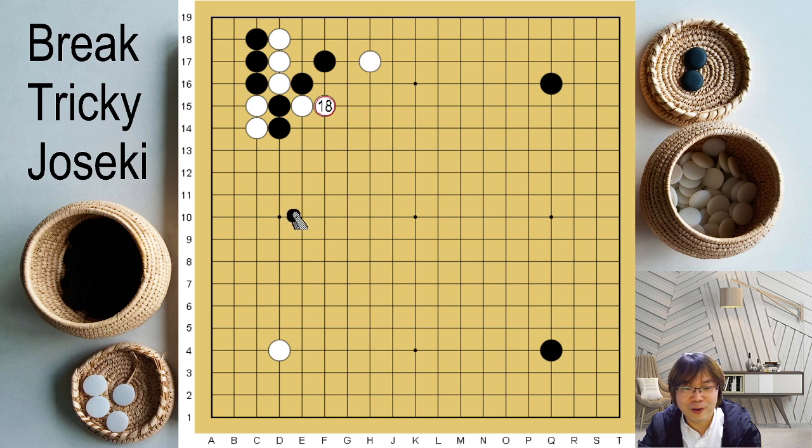Even though the ladder is better for white, you don't need to be worried. You can just extend here. Here it is possible to connect. If black plays here, white can block here — this time black cannot play here because it's a ladder. But now what you can do is make white become a fat shape. They are very, very heavy. And then you can go back to kill two stones. Black is much better.